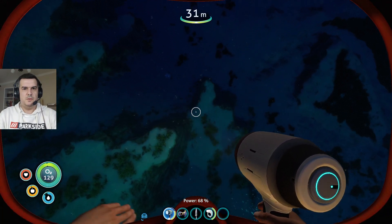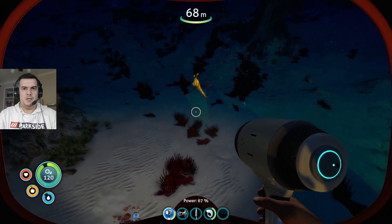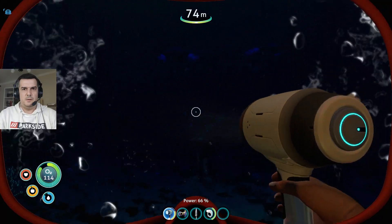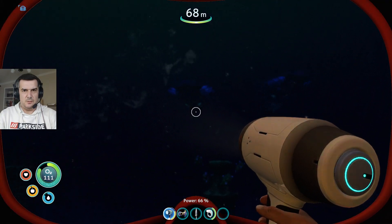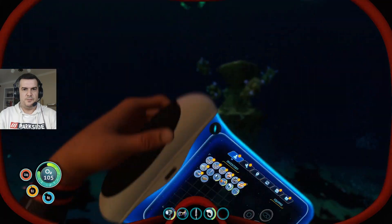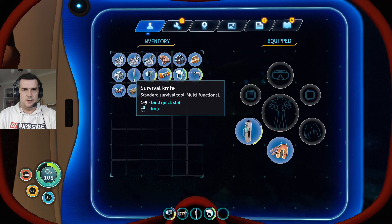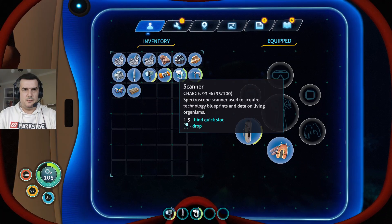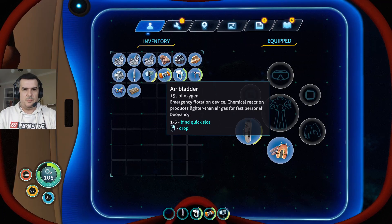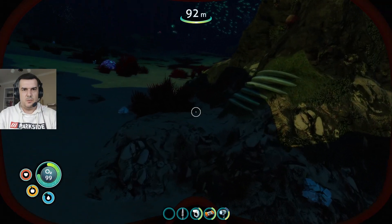Night time. I hate being out here at night — we can't see anything. I think those are reefbacks over here. Yes, they are. Let me equip things properly: the air bladder will be number two, scanner number three, flashlight number five, and the other tool number four. The air bladder is quite useful here — you'll see why in a bit.